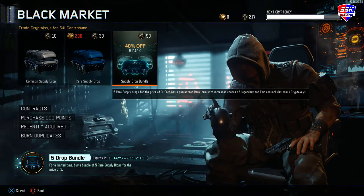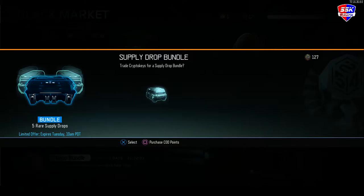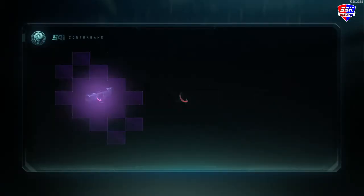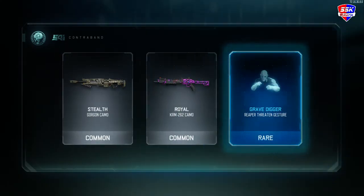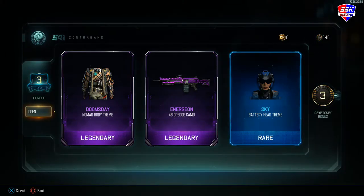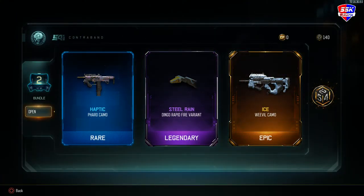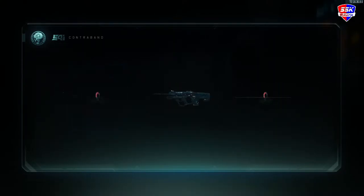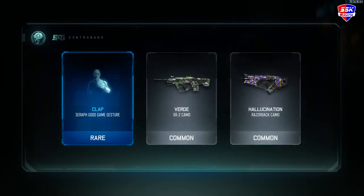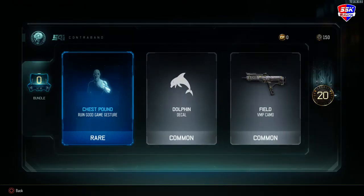We can open up the next bundle. Got nothing out of that one besides a Pixel camo on a Haymaker, which isn't all that special. I see a purple — okay, two purples and a blue. I get the Energin camo — I have that on a lot of guns, it's a newer camo. That's got to be an orange — thank you. Ice on the Weevil; I'd like Ice on an M8 or a VMP. Another blue and two commons.